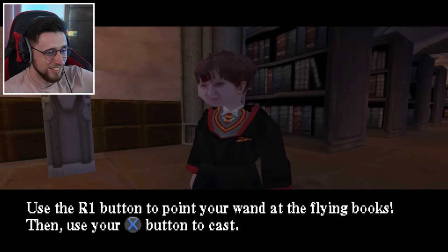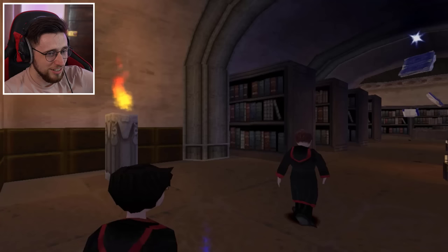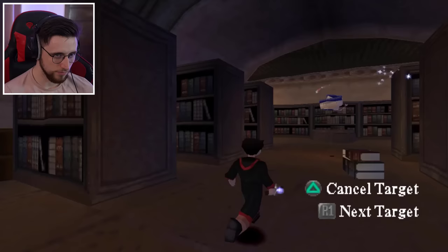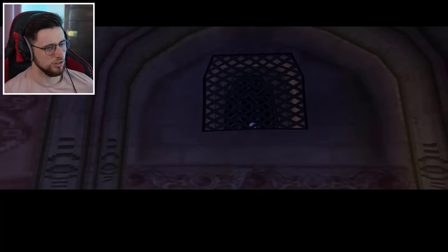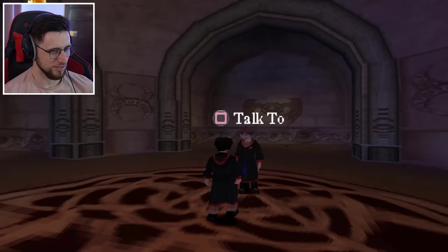Use the R1 button to point your wand at the flying books, then use your cross button to cast. He even walks depressed - and he runs like he shit himself. There's Hedwig - she's chilling, she's fine. A charged Flippendo knockback jinx might free Hedwig from those bars. Keep the cross button held down to cast one. Thanks for the information - I'll certainly do that. Nailed it.